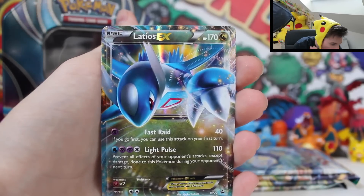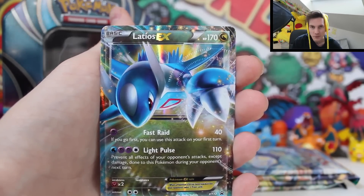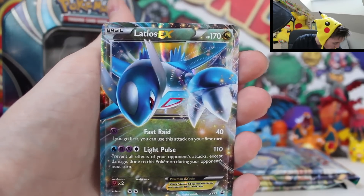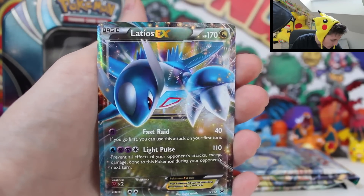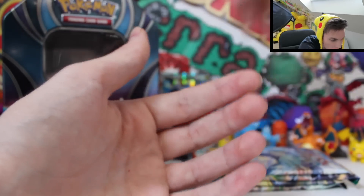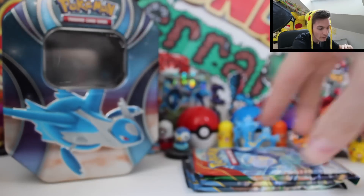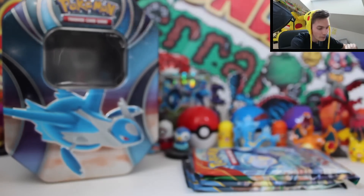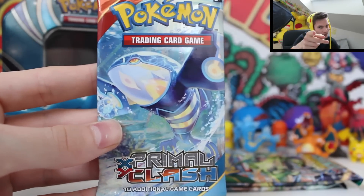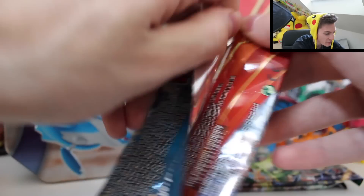Definitely come in the comments section below — what do you think of this bad boy? I love it, I think it's really cool. He's getting sucked into something like a Black Hole or Space Vacuum — it happens to everyone. 110 damage as well, that's pretty brutal. Which one's your favourite out of all three tin promo cards? Mine's probably Hooper, then Latios, then probably Rayquaza. I think Rayquaza's been a bit overdone. But guys, we're going to crack straight into this one. Have your fingers crossed and your toes crossed, and let's try and get the best pulls of the century.